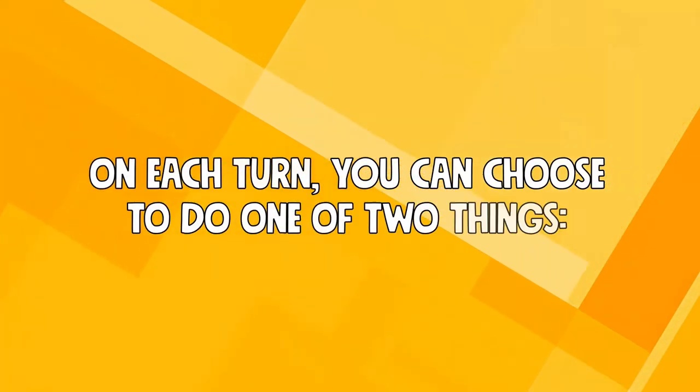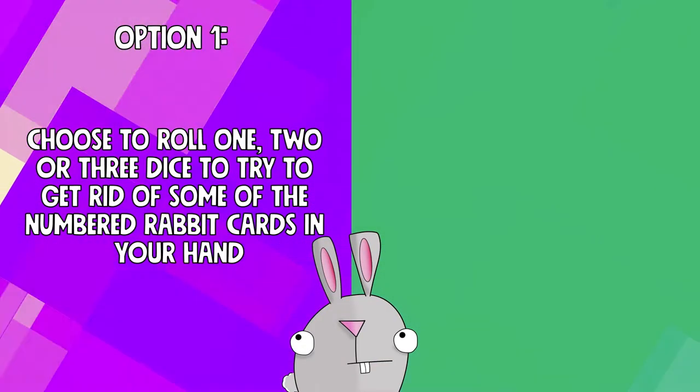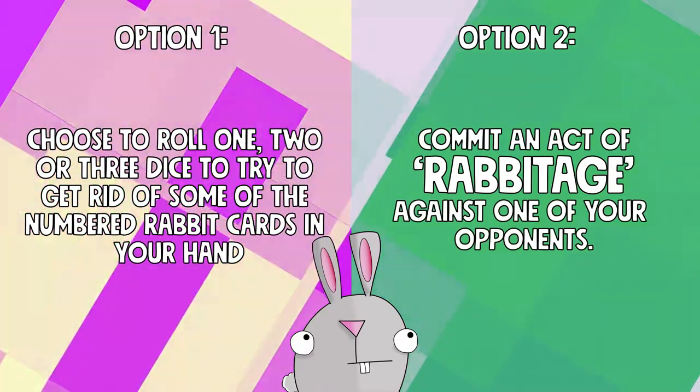On each turn you can choose to do one of two things: you can choose to roll one, two, or three dice to try and knock out some of the rabbits in your hand, or you can choose to commit an act of rabbitage against one of your opponents.